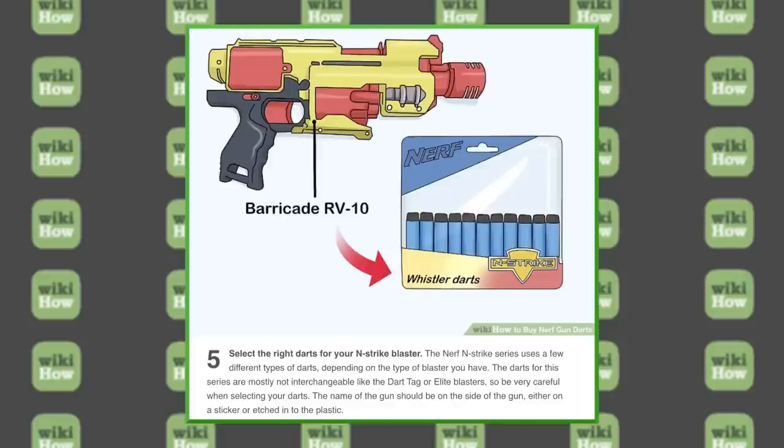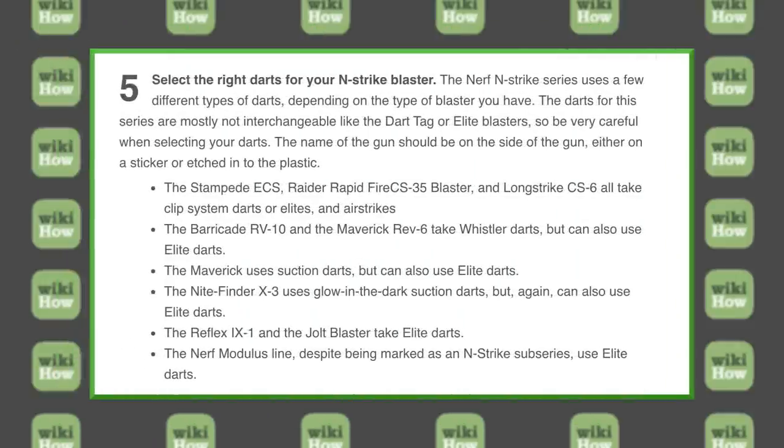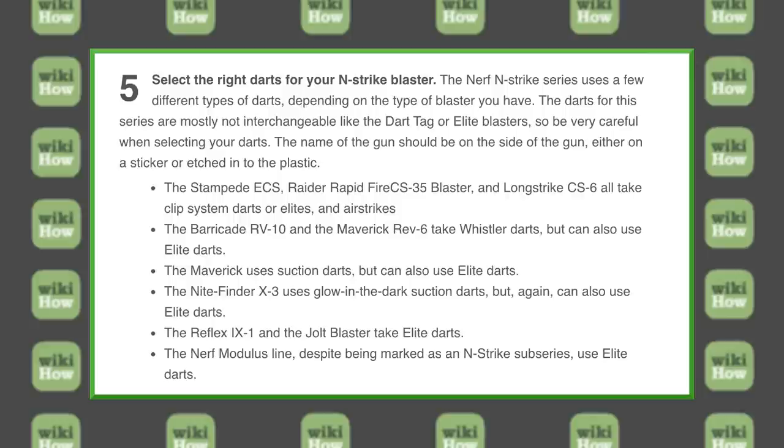The darts for this series are mostly not interchangeable like the dart tag or Elite blasters, so be very careful when selecting your darts. The name of the gun should be on the side, either on a sticker or etched into plastic. The Stampede ECS, Raider Rapid Fire CS35, and Longstrike CS6 all take clip system darts, or Elites and AccuStrike darts. The Barricade RV-10 and Maverick REV-6 take Whistler darts, but can also use Elite darts. The Maverick uses suction darts but can also use Elite darts. The Nightfinder X3 uses glow-in-the-dark suction darts, but again can also use Elite darts. The Reflex IX-1 and the Jolt blaster take Elite darts. The Nerf Modulus line, despite being marked as an N-Strike sub-series, uses Elite darts.